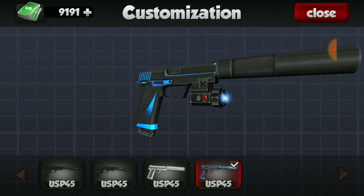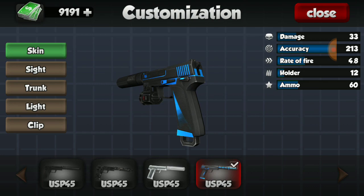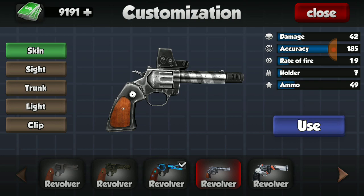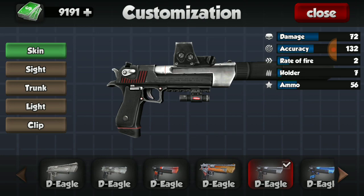For my USP-45, one of my best handguns, I have all three of the skins - black camo, X-ray, and the blue and black. I'd love to sync it up with my Barrett sniper rifle since they both have blue and black and look amazing together. The Revolver also has this blue fire beautiful skin - it's gorgeous, I love it. I have two of the four skins and I'm very satisfied.